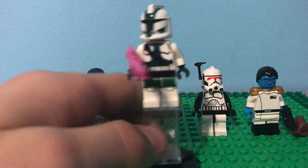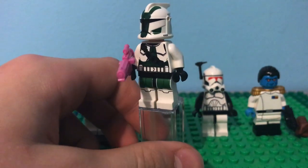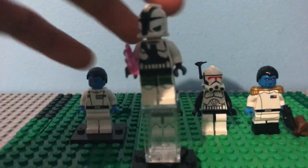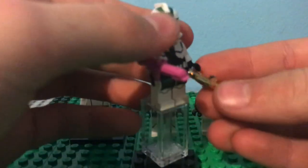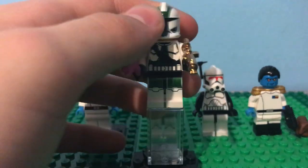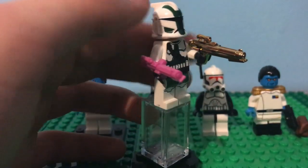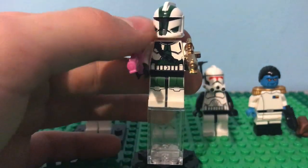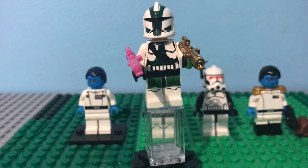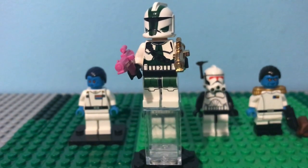The next weapon is the E-11, which is basically the standard Stormtrooper blaster. I have a pink one and a nice smooth chrome gold one. That's super cool — I like the gold one. I want another one of these just because. I kind of wish I got it in the DC-15 color but that's cool. Two E-11s in different colors — that's super cool. Super cool E-11s. Nice and stuff. Next weapon we move on to.